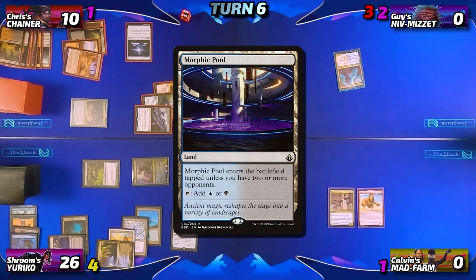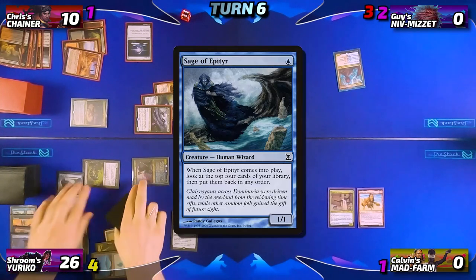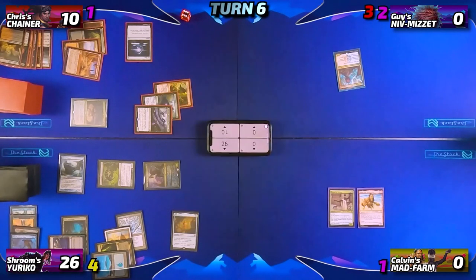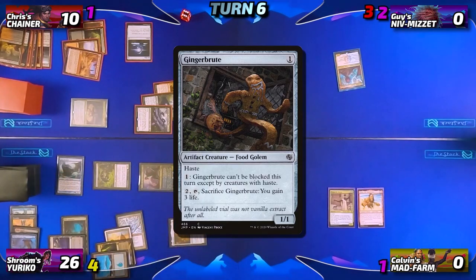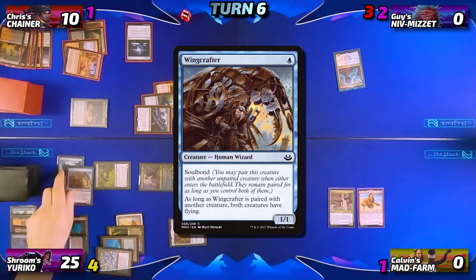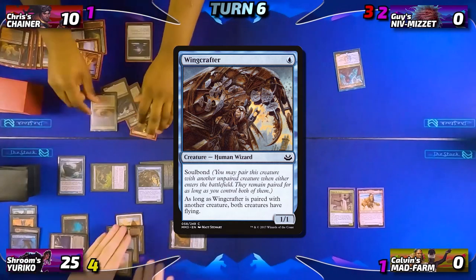Neon plays Morphic Pool tapped as his land for turn, then taps an Island to cast Sage of Iptyr. When it enters play, he rearranges the top four cards of his deck and puts them back in the order he likes. He taps for one and plays Gingerbrute, then taps for one more mana — losing a life — to cast Wing Crafter paired with Yuriko. After that, Neon passes the turn to Chris.